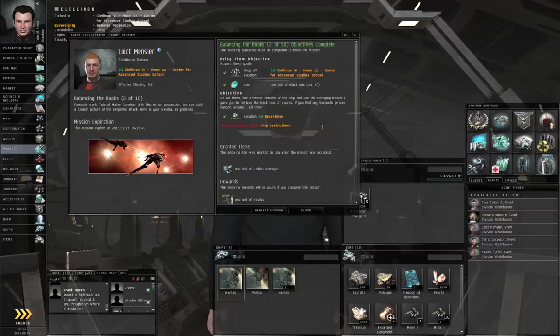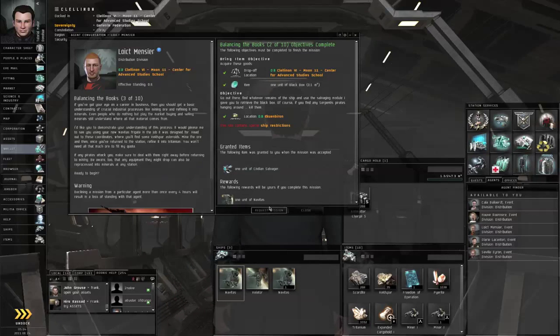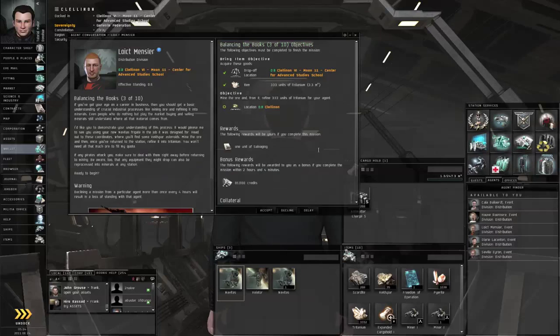If you did not close the ancient conversation window with Loic Demensier, go ahead and click request mission. In this mission he wants us to go to a particular location and mine some ore, refine it, bring back some tritanium, and shoot some hostiles.